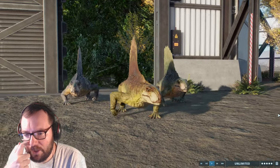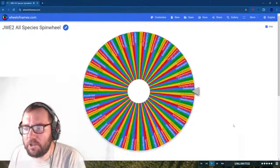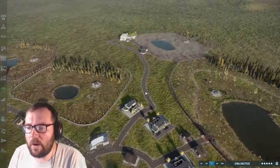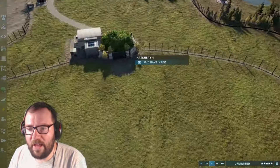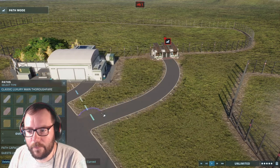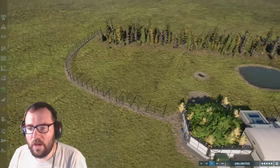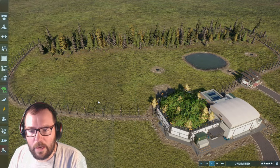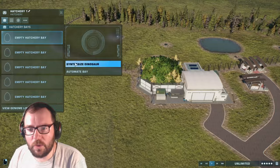Hoping we get some big carnivores eventually. Creature number two is Monolophosaurus - another relatively small carnivore. I'm thinking about putting them right over here, this will be like small carnivore corner. Watch, next we'll get Cryolophosaurus. Let's get a viewing gallery over here, throw in some forest, and a viewing dome. That should be good.